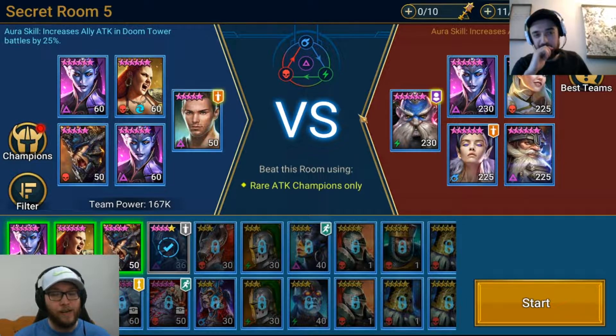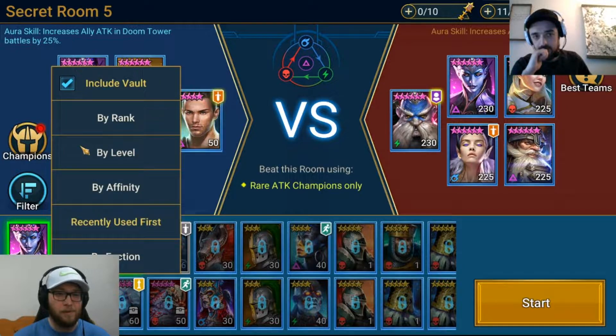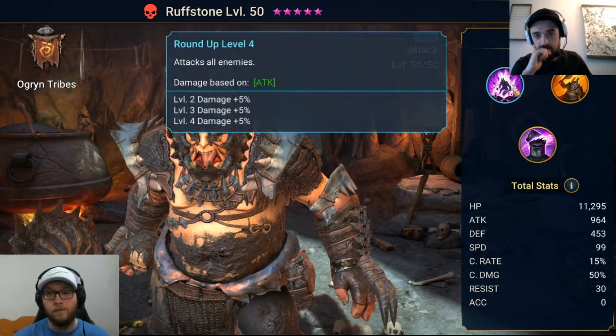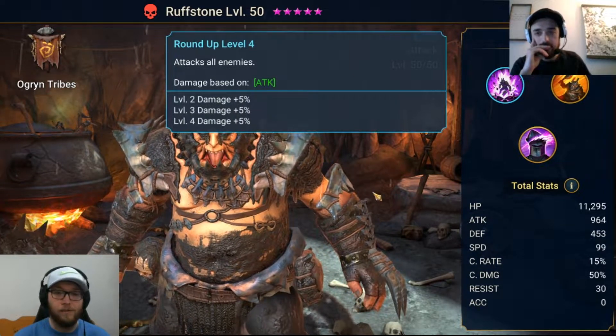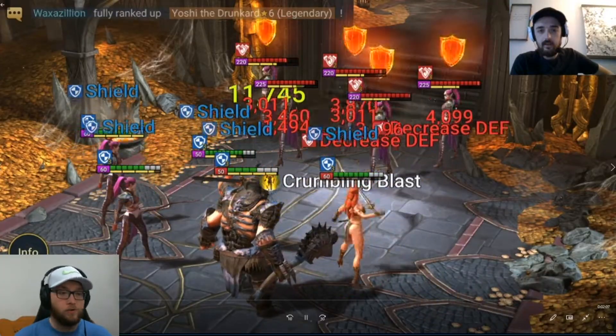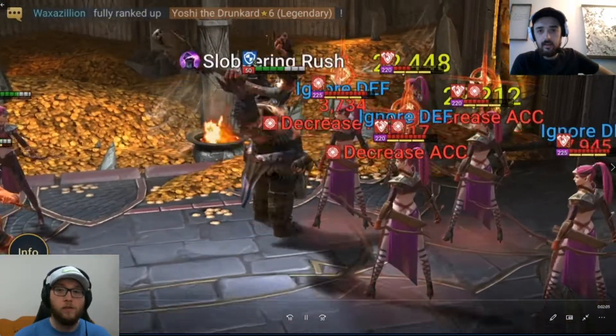Basically, we each built a team and kept it hidden from each other to see who could beat it first. This was my first attempt to beat this secret room on hard. I used Scrapper, War Maiden, two Coldhearts — basically the only champions I have leveled to 60 — and also Roughstone, because he has attacks-all-enemies on his A1 with a Stun set.